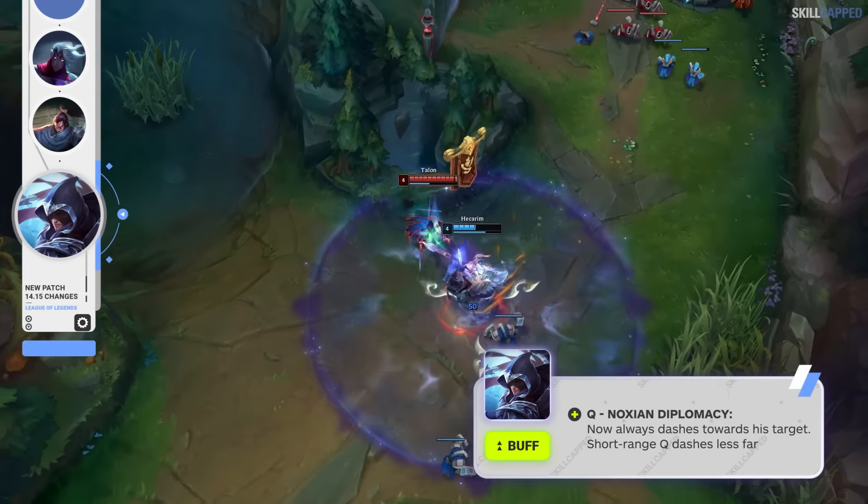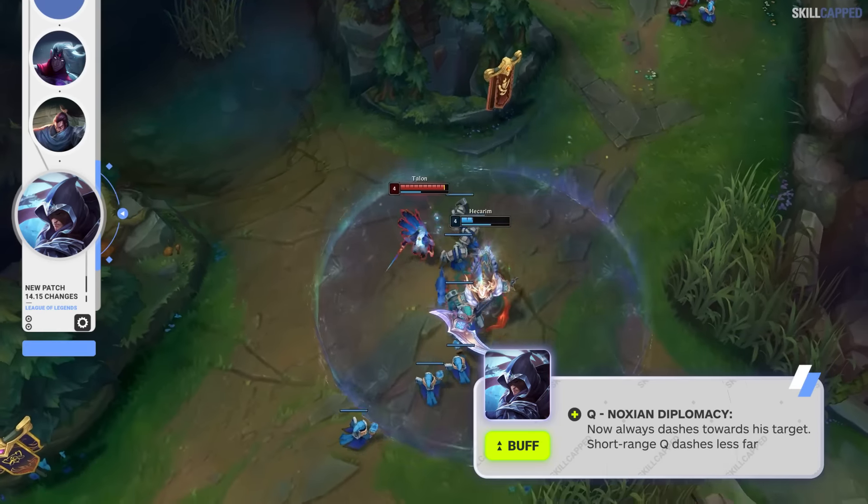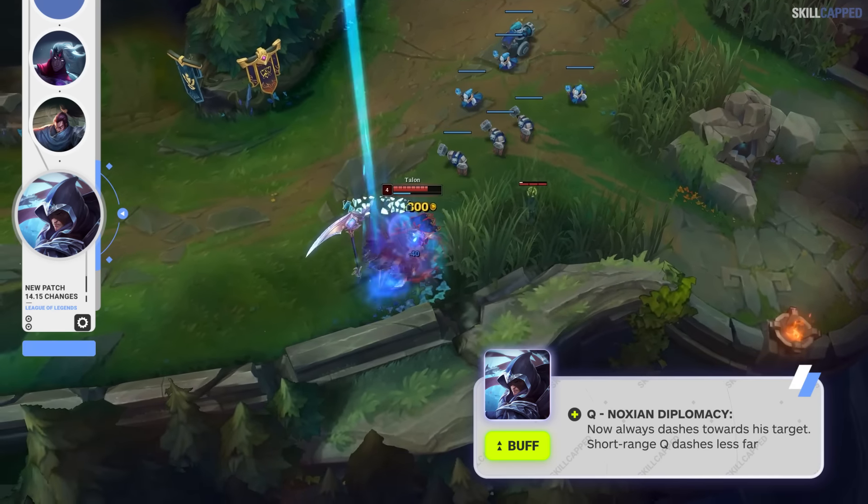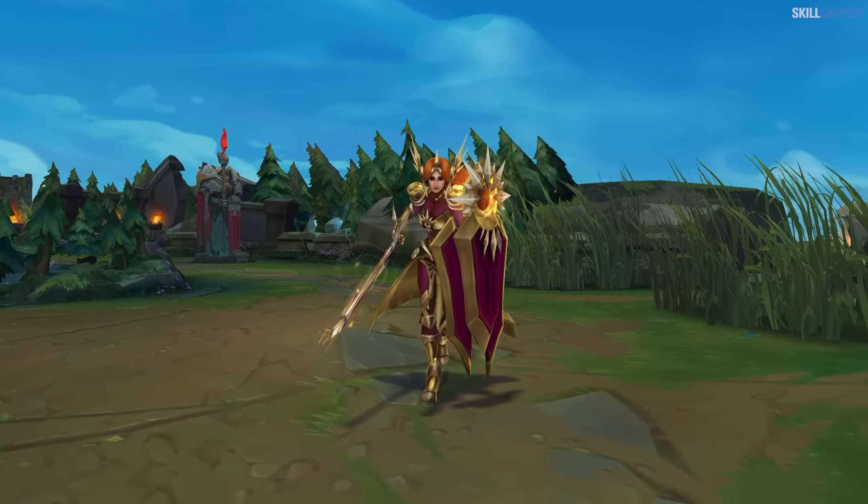Talon is receiving a bit of a weird buff this patch, as it looks to be more of a bug fix. As Riot stated, Talon's Q is now going to always dash to his target.